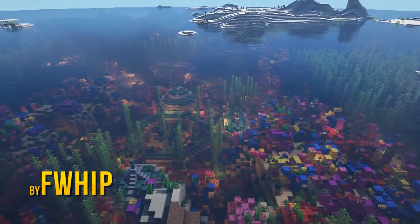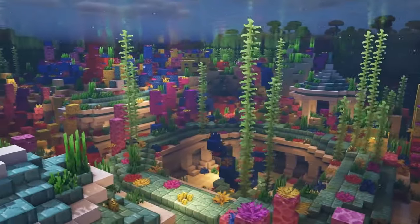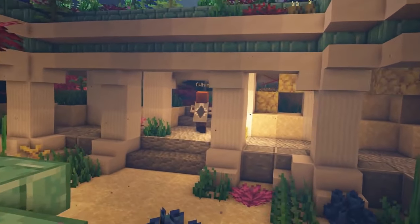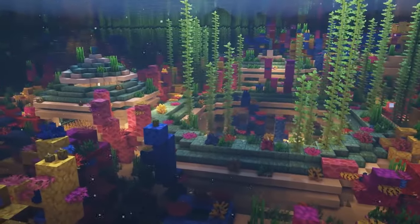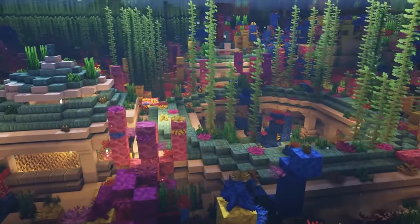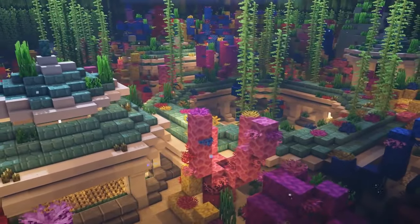Number one is F-Whip, who combines so many things we love from all the builds featured earlier in the list. Looking like a mini Atlantis, or a small village belonging to futuristic scuba miners, this build really shines because of the blend it forms with the surrounding environment. Also, I don't think I can ever get enough of that prismarine and white color combination. Icy.